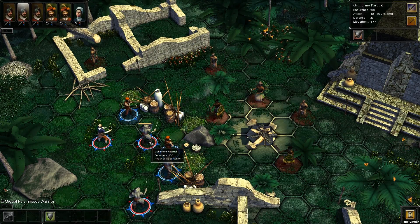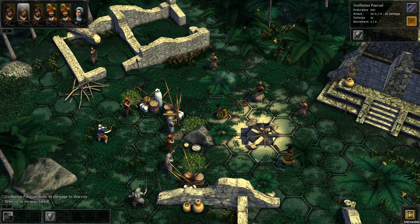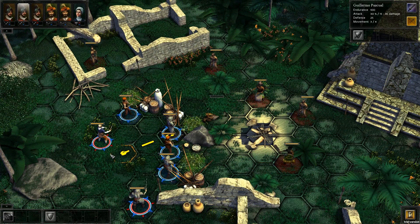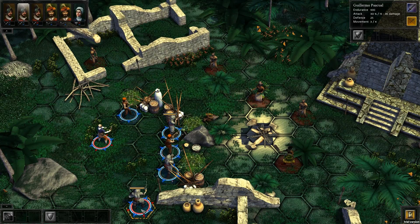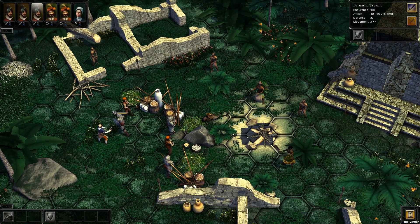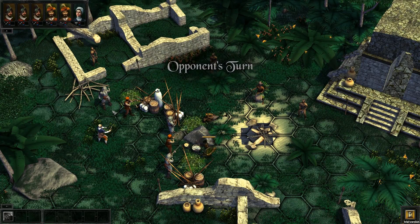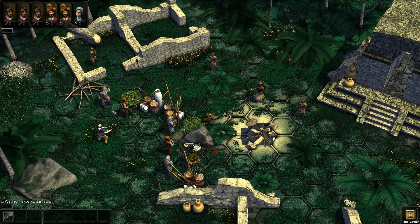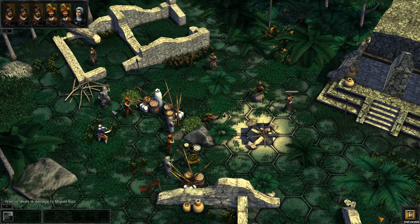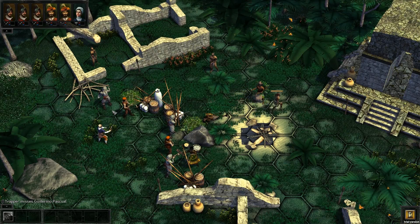It's a miss. Perhaps the second will be more fortunate — yes, it was a hit and their first character is down. Nobody's injured yet so there's no reason to bring my doctor in, but perhaps I should move a soldier up to cover this flank. Over to the AI now — and there's my first trap triggered. He still has enough of his turn left to make an attack, though it is not very effective. His ranged unit misses.